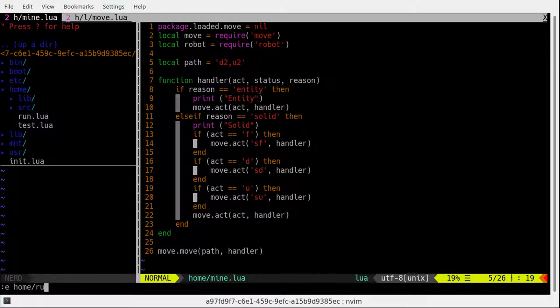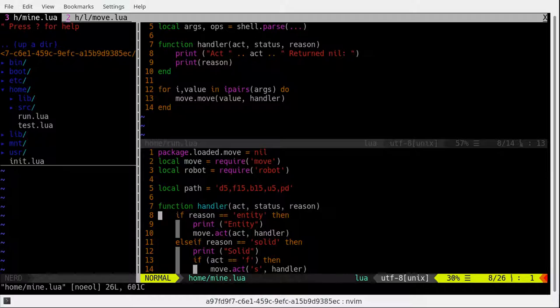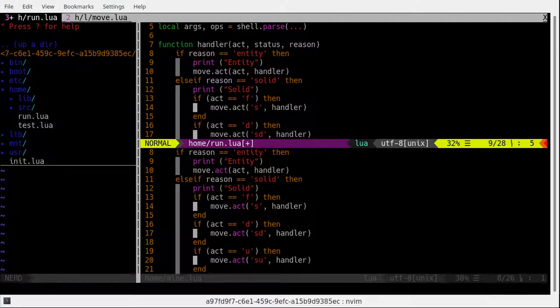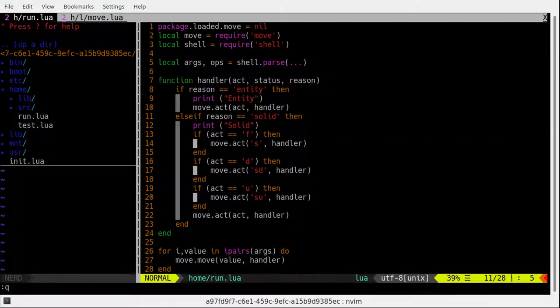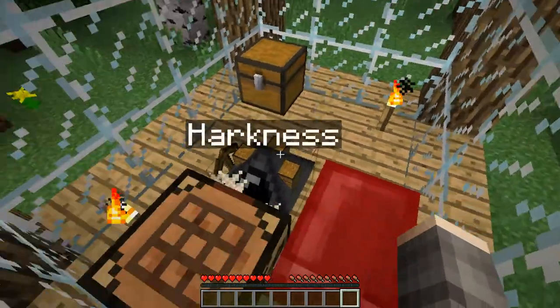So what should we do next? I guess let's further improve our run command that we wrote earlier. Switching to our editor — let's go open our run command. I want it to do move and the handler should be much better. Let's copy the handler from here.